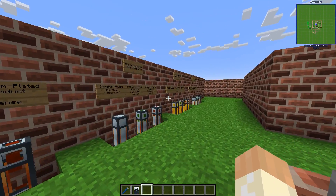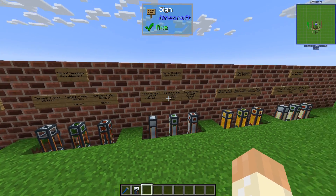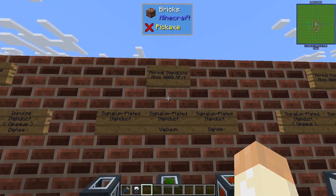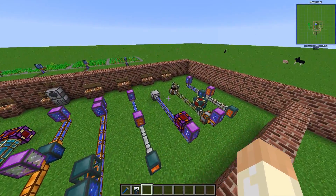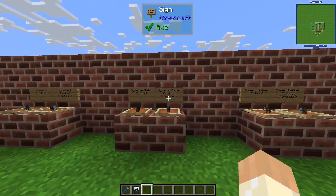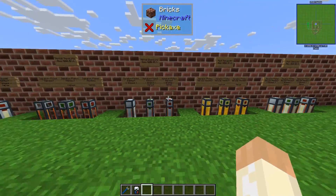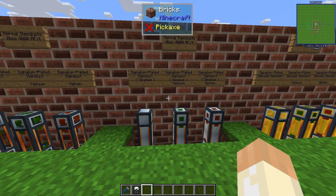So what's the difference when we jump over to this side? Well, these are signal and plated — all of these. Signal and plated ducts means that they can also carry RF. We have this for the fluid ducts as well, if you remember — same name, same function. These will carry RF and items at the same time in any direction.